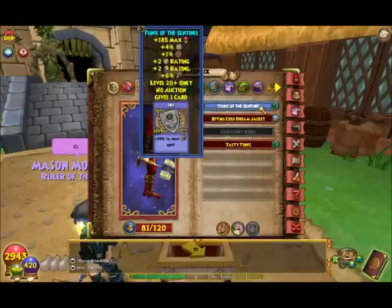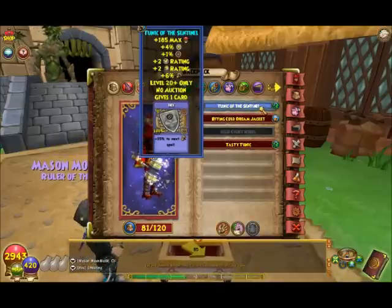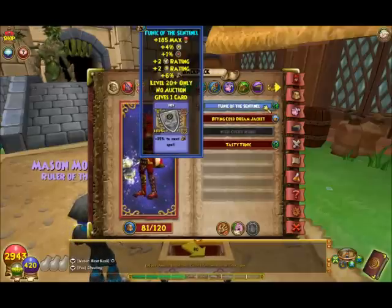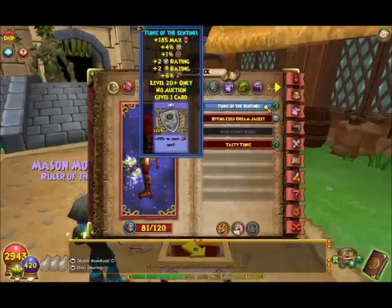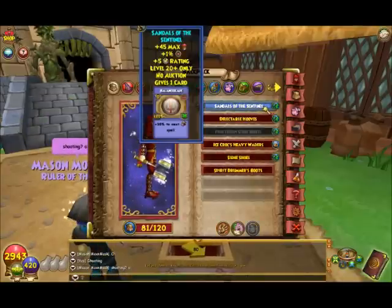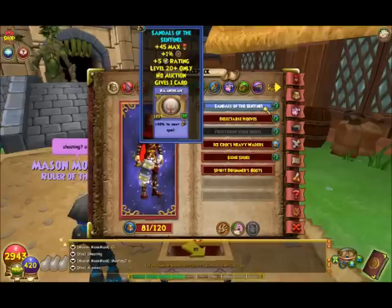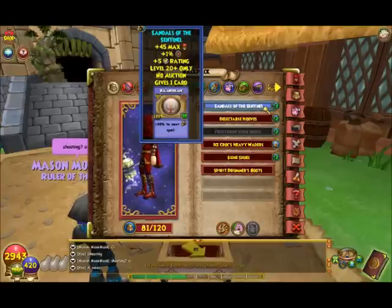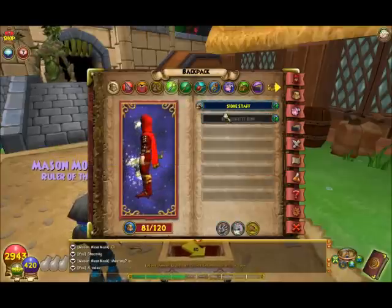Here's the Tunic of Centennial — two block and two crit, that's awesome. Here are the Sandals of Centennial — five block. And here's the bow that I went ahead and got for level 80.